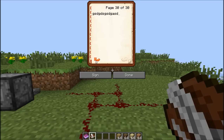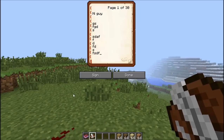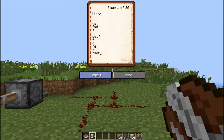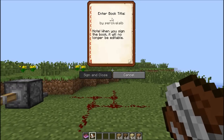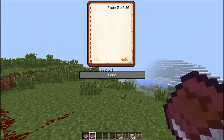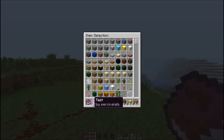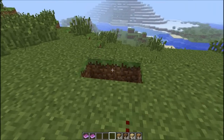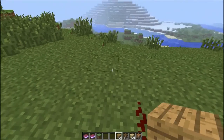So say you wrote as much as you can in that book, then you can click done and it will save it. But if you want it to turn into a finished book - right now it only says 'book and quill' - you right click and then if you click sign, it'll come up with this. It notes that when you sign the book it will no longer be editable. So you just enter the book title - I'm going to do 'test' - and like 'by personal album', you can't change that. Click sign and close, and then it changes into the book. Then you right click and you can see what you wrote. And if you hover over it, it says 'test by personal album.' So that is a pretty neat feature - it just makes it much more intuitive and stuff like that.